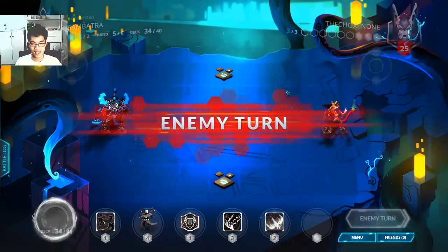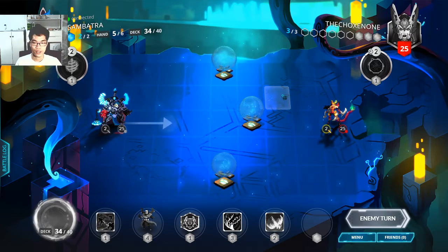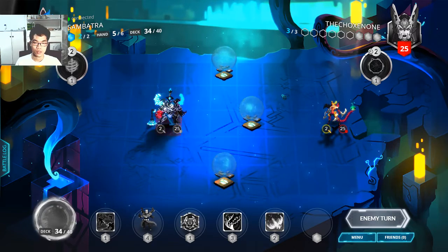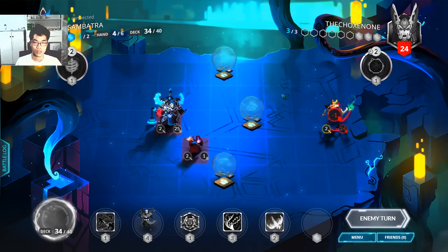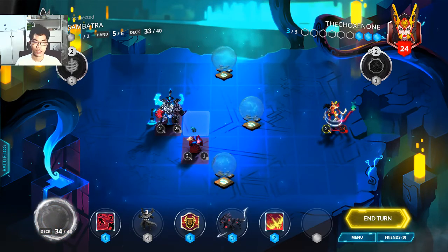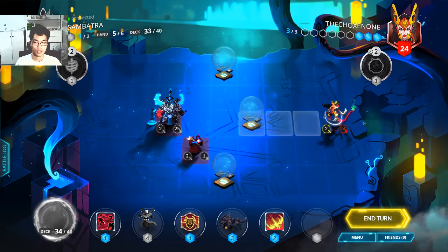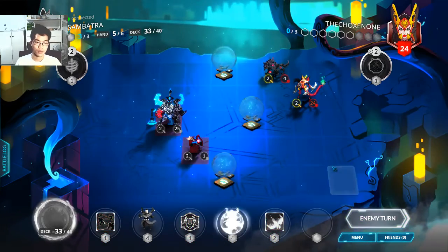This is really hard. I don't have any units to play. Bloody Alchemist — I got myself a Lantern Fox. That's brilliant. He could kill my Lantern Fox, so I'm gonna play my Lantern Fox in a safe position like that. I will end my turn.